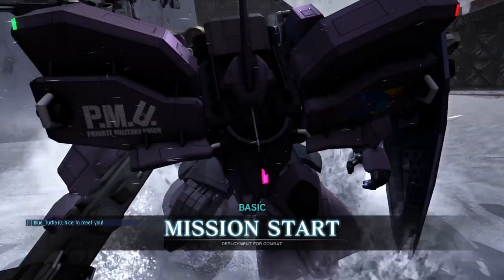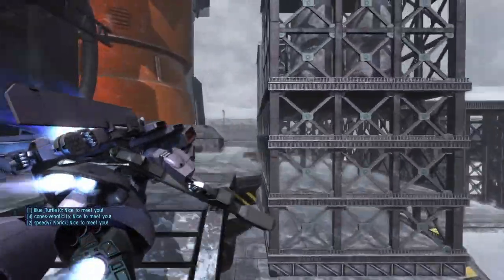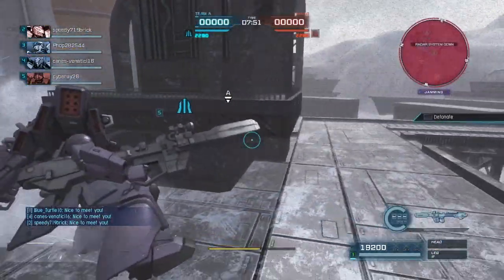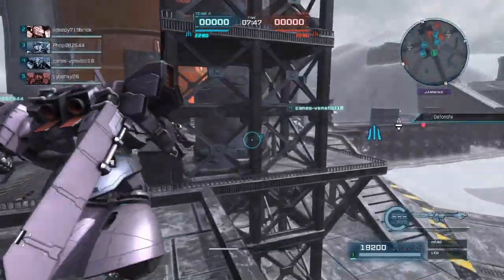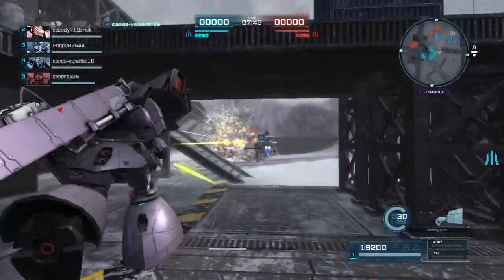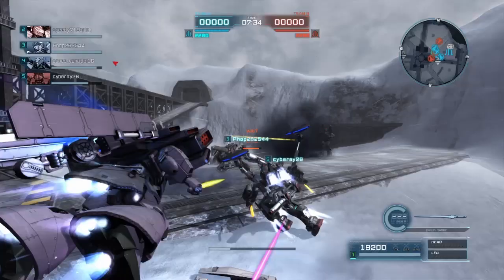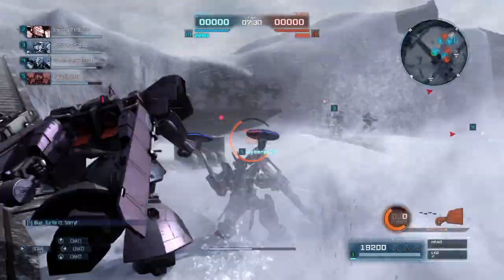Hello everybody, this is the Goofsome Fox coming at you with a match in the Gelgook Stutzer. I'm already loving this suit, but I'm already getting hit with mines from the enemy Gelgook Stutzer. If you haven't seen my testing video, small spoiler alert — this suit has mines on it. These are different mines that you can actually detonate on your own. Before we get into the suit, this is going to be a 450 cost match. Going to accidentally hit my Black Rider there, like a foolish person.